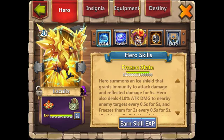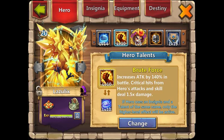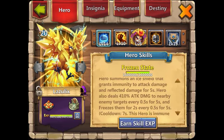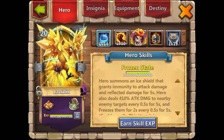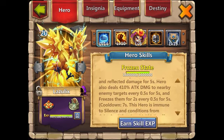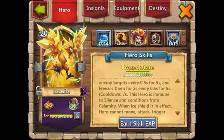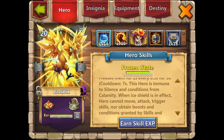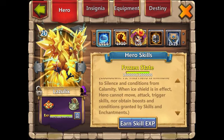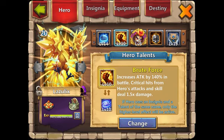There are kind of two builds you can do with Lazulix — a damage build and a survival build. What this hero does is when he procs, he goes into a little bubble, a little ice shield, to attack and reflect damage for five seconds. He deals 410% attack damage in a cone around him and freezes enemies. He's immune to silence, and when his ice shield is in effect he can't move, attack, or take any damage.